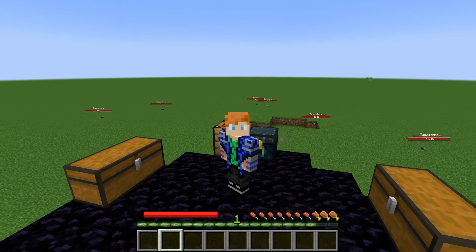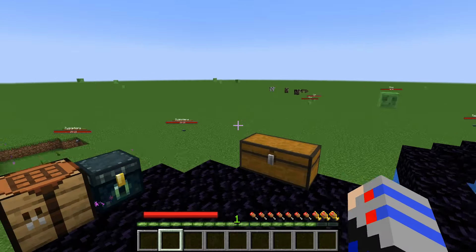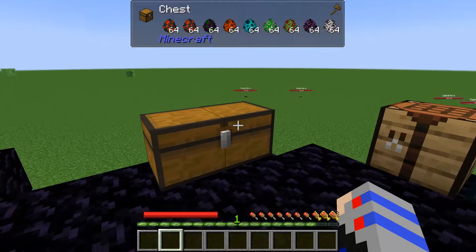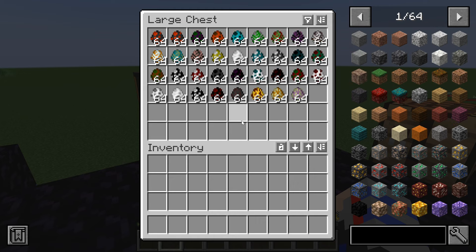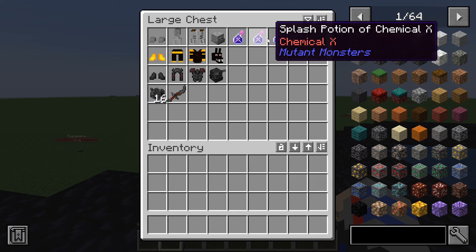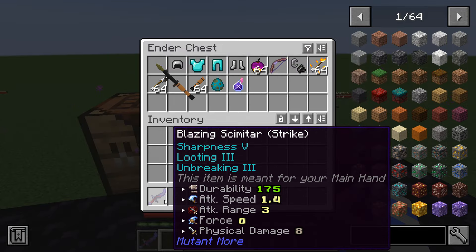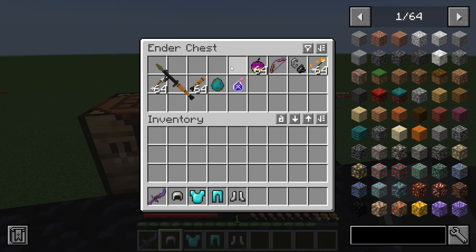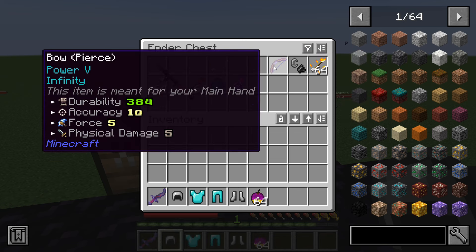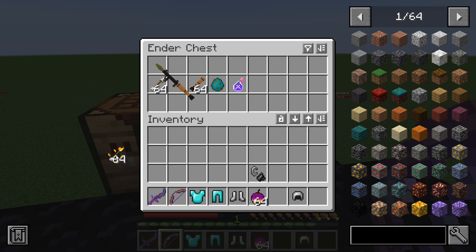What's up guys, welcome back to this new video. Today I'm giving you a mod showcase of the mutants mod and here are all the mutants available. I've prepared myself with a blazing scimitar, some iron and diamond things, a brew-dipped apple, a bow with Power 5 and Infinity, flint and steel, a torch, and an RPG because there's another mod as well.